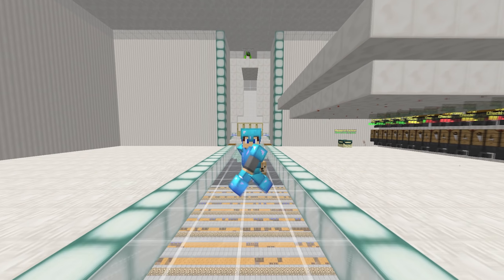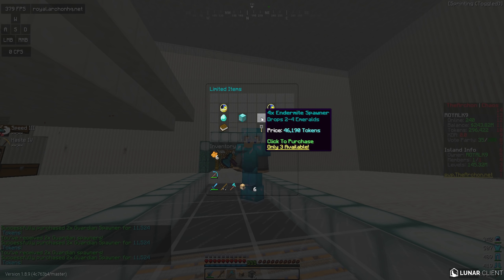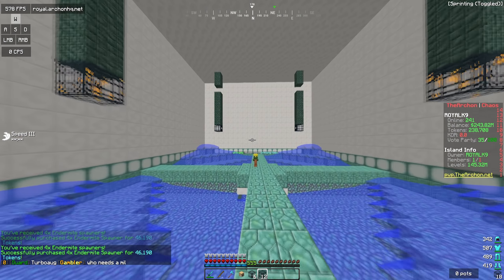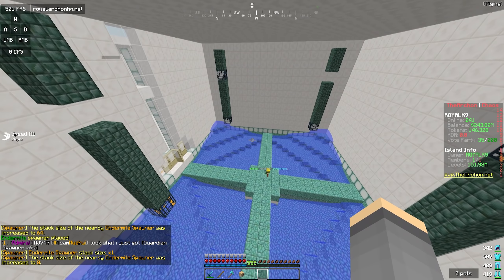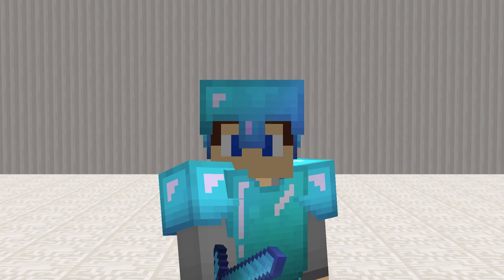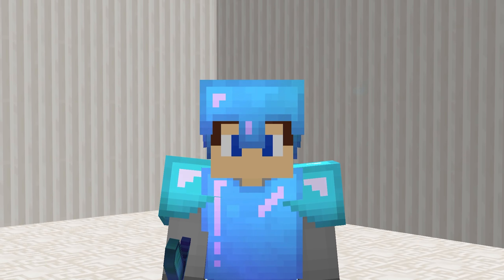All right guys, now we are back. Going into the token shop — there is actually a really good roll. Not the best prices, but we're going to buy all of these guardians and then buy all of these endermites. The rest aren't really worth it — I'm not really looking for these spawners anymore because we already have such a big lead and all I really need is the most amount of money possible. We are ending off this episode with over 150 million levels of value. Anyways guys, that's gonna do it for this SkyBlock episode — if you guys did enjoy, drop a like, sub if you're new, come check out the Archon at Royal.ArchonHQ.net, and I will see you guys in the next episode of the versus series.